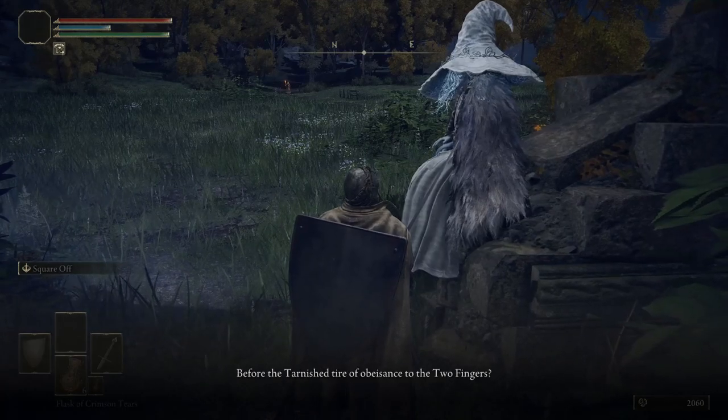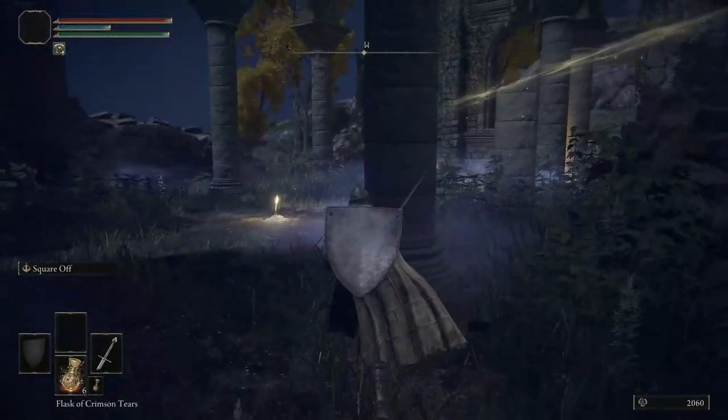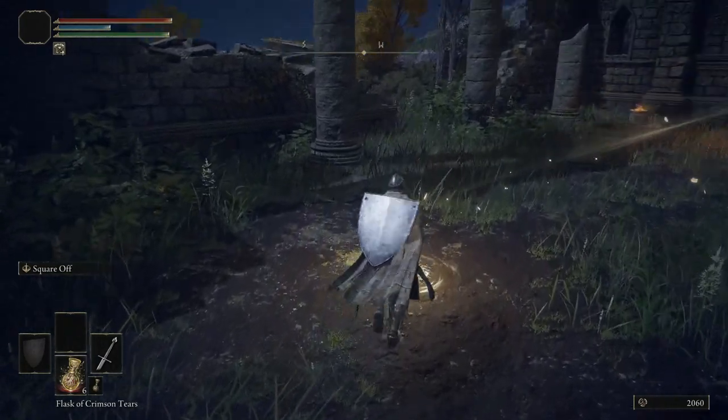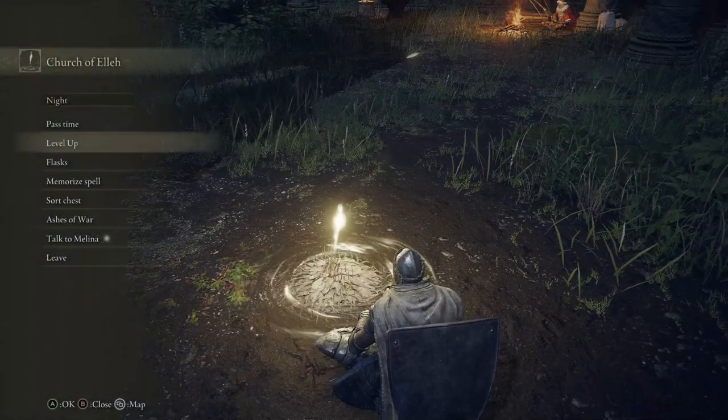If you interact with her, she'll give you this spirit calling bell and lone wolf ashes, which really aren't that bad. Then you chat with her a bunch, and she disappears after giving you things for free. That happens a lot in this game — you talk to people and they're like, 'you're the chosen one,' and then they give you stuff. I love it. Free stuff. Everyone loves free stuff.